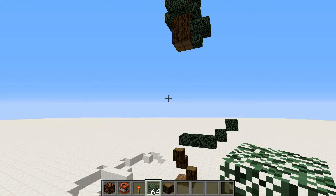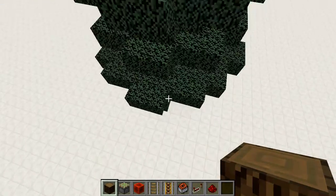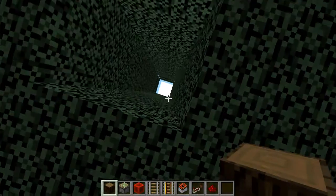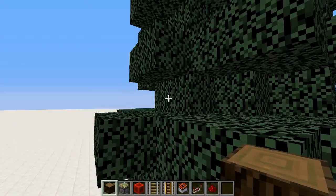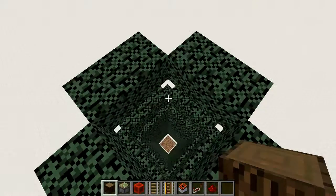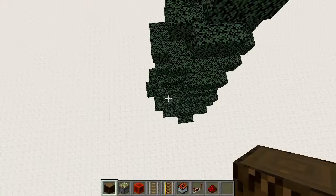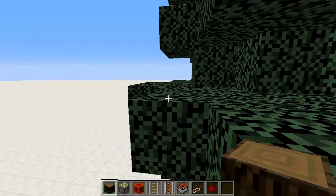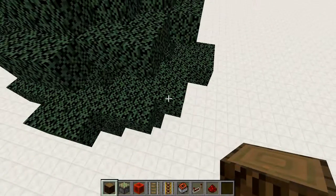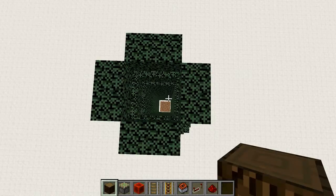I'm back, and this is a double-wide spruce tree that I've taken out the middle of. The leaves aren't decaying because I have random tick speed set to zero. If you were building this, you'd probably just build your own leaves around it, or replace all of these leaves with non-decayable leaves by hand if you were doing this in survival mode.